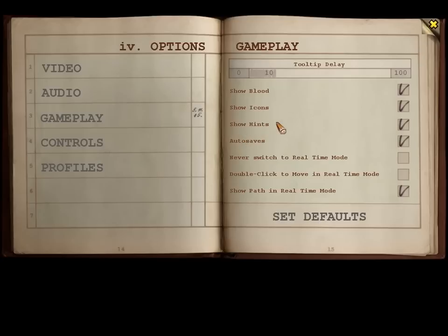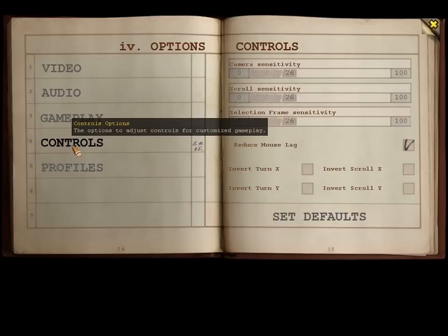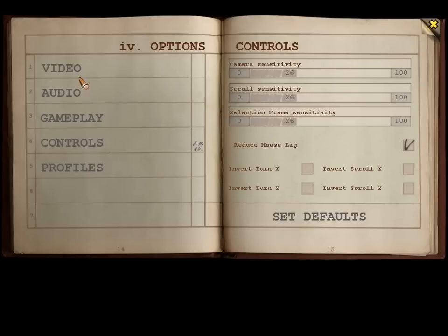Show hints — no, I don't really want hints, I've played this game enough. Show path — yes, you want that. Show blood — definitely want blood, don't we folks. Yeah, all this looks lovely.